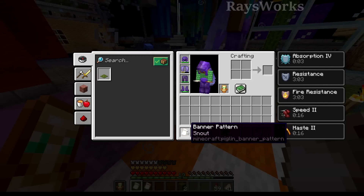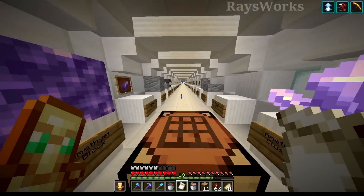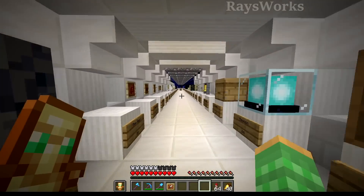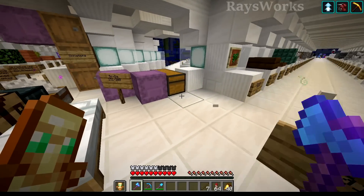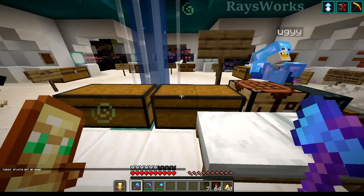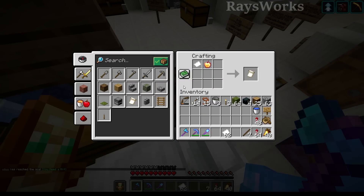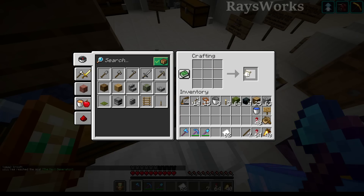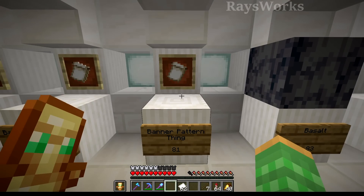We were also given the snout banner by Mr. Chest - he found these in the Nether while doing that mega search for the Pigstep music disc. Let's find where it goes and put it into the museum. For banners, we can actually craft some of the other patterns. To make the Mojang banner pattern, you need an enchanted golden apple. Mr. Chest graciously gave us another one. We'll use one for the banner, but we'll also need one later just for the item display. Let's craft that very rare banner pattern - the little Mojang symbol is just called 'Thing'.